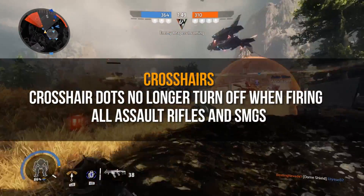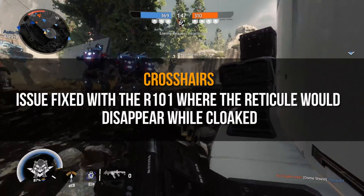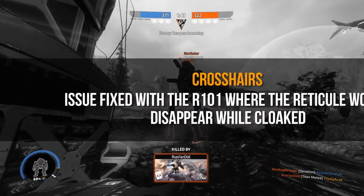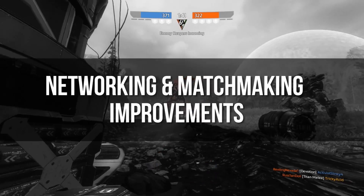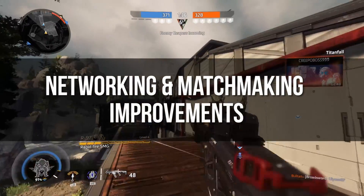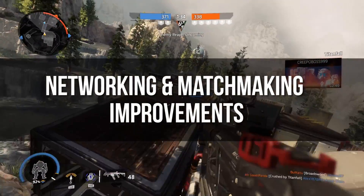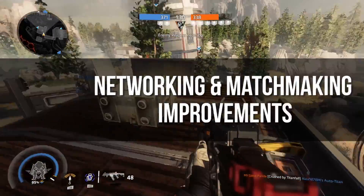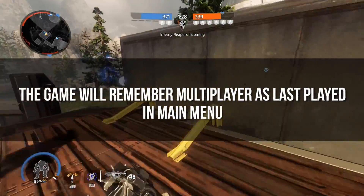Crosshair dots no longer turn off when firing all assault rifles and SMGs. There is also an issue fixed with the R-101 where the reticle would disappear while cloaked. Improvements will also be made for networking and matchmaking — it's nice to see we're going to get a more reliable party system amongst other good things.